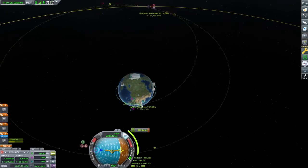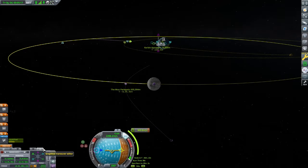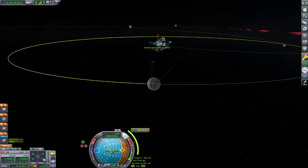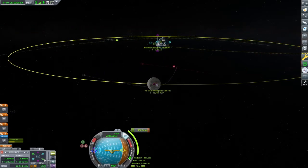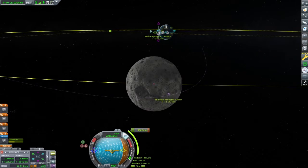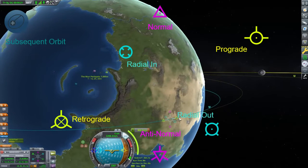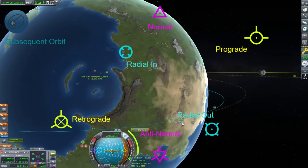In general, getting to the Mun takes about 860 meters per second of delta-V. We can place a maneuver node on our orbit and drag the prograde marker out until our new orbit touches the Mun's orbit. Then we can drag the node around on our orbit until we get an encounter. I like to focus on the Mun and use the finer maneuver controls on the bottom left to be more precise.